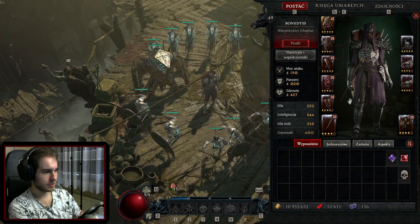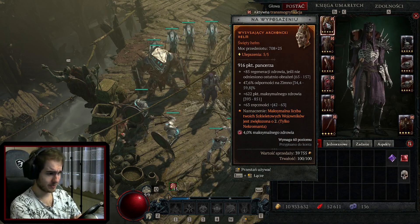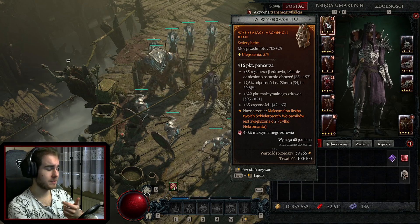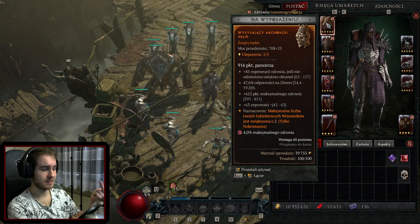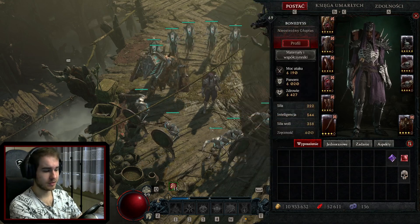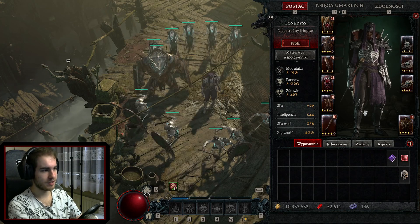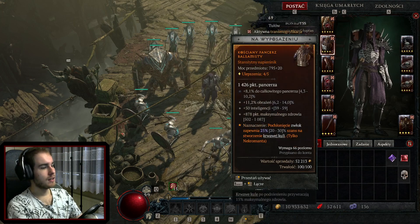Let's start with the items, beginning with the helmet - which I currently have very weak. I want more skeleton warrior or mage skulls. The helmet isn't such a strong slot, so mainly just health, some intelligence, other stats, or cooldown reduction - which is also nice, because we use the golem on cooldown and Blood Mist, so it comes in handy. Maximum essence is also not bad.